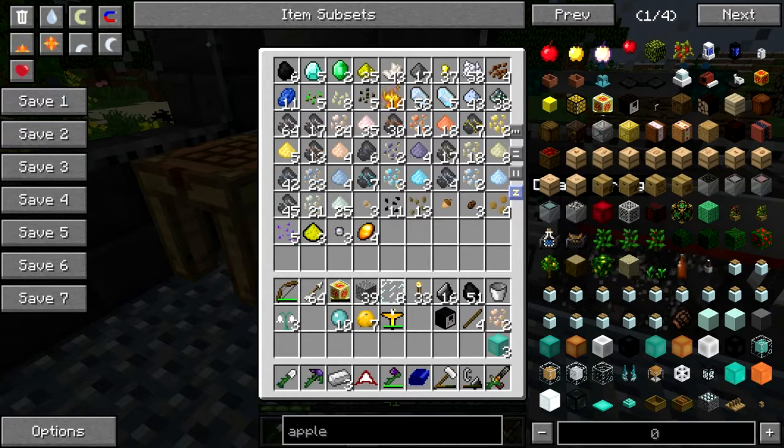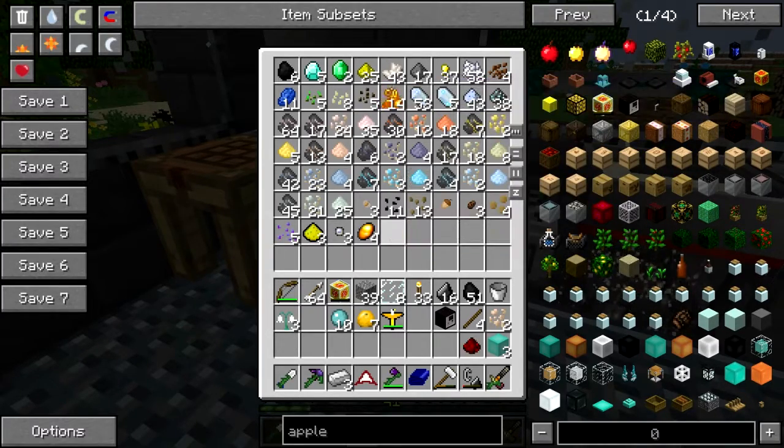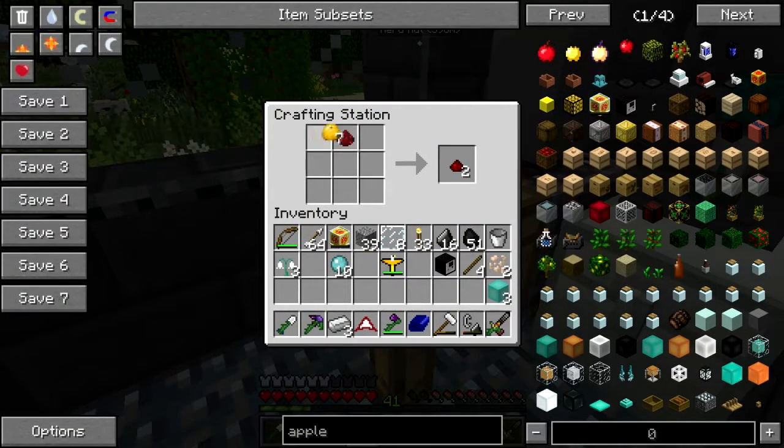Charged. Not charged. Hey! That actually worked twice. How about that? Alright. A redstone, a yuzu, and a slime ball. Alright.